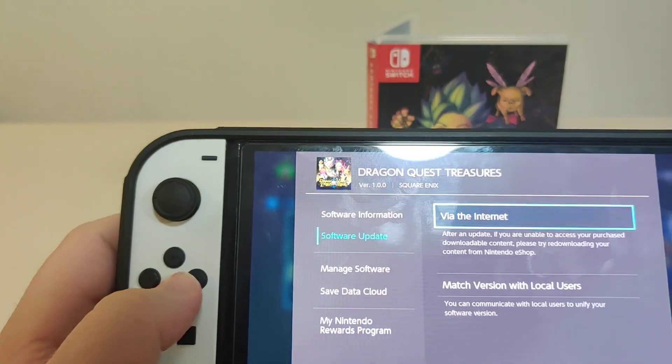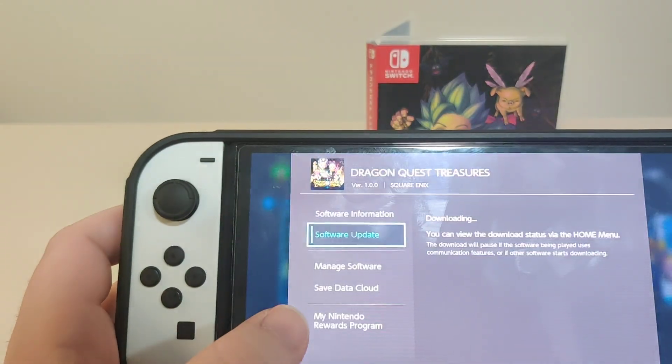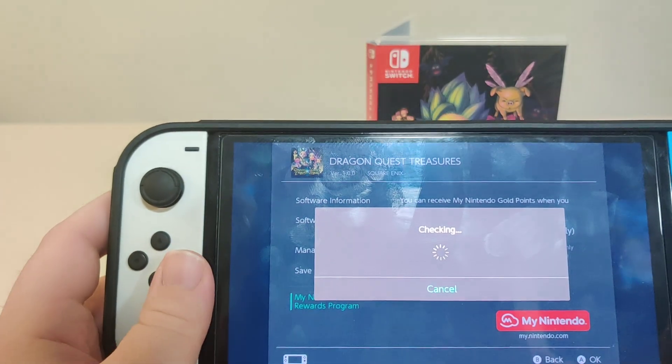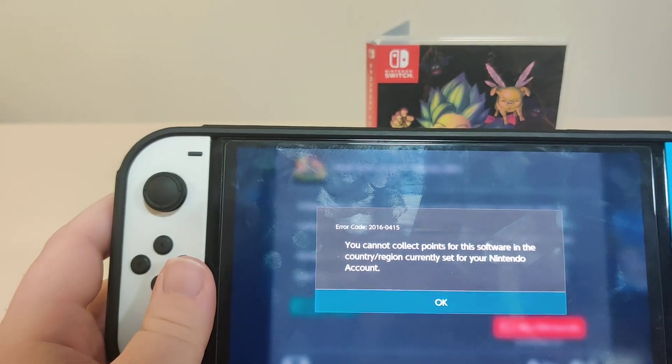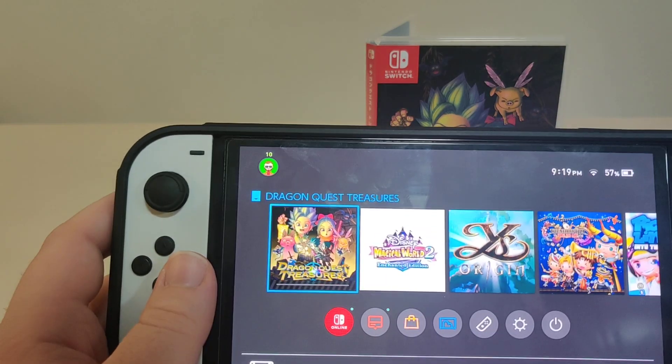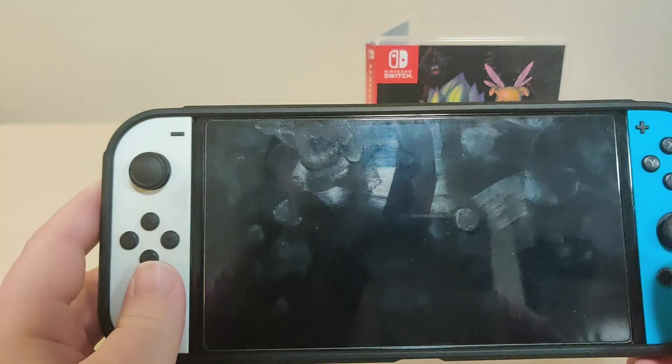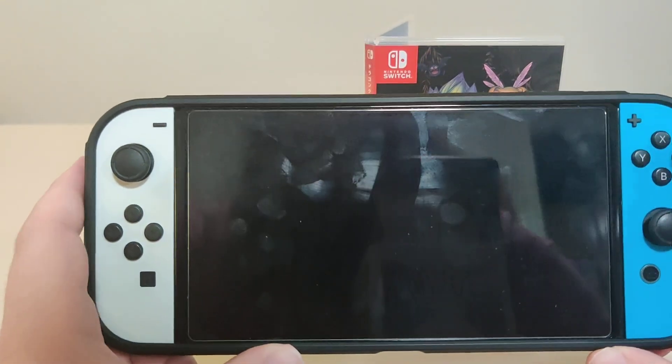We have version 1.00 on the cart and there is an update available. Let's check for points — we want this used and it doesn't let us collect points on my US account. Let's start the software even with the download, just to see that it's running in English.